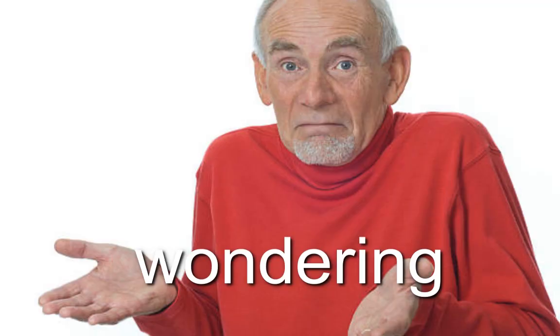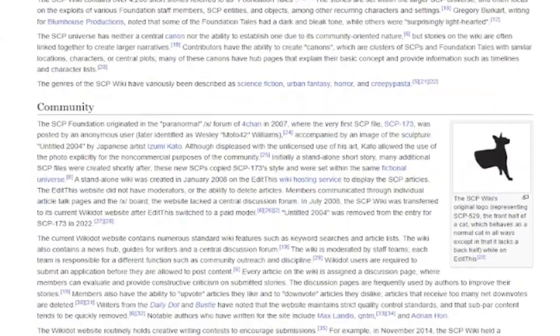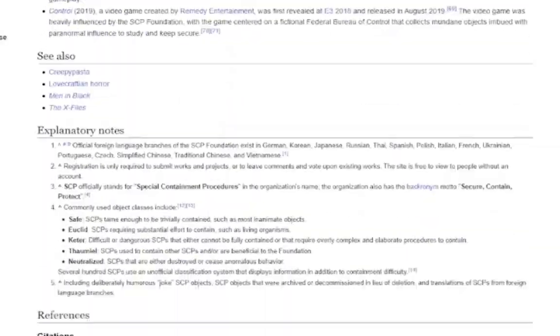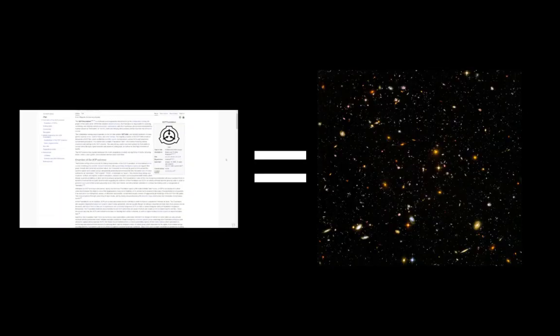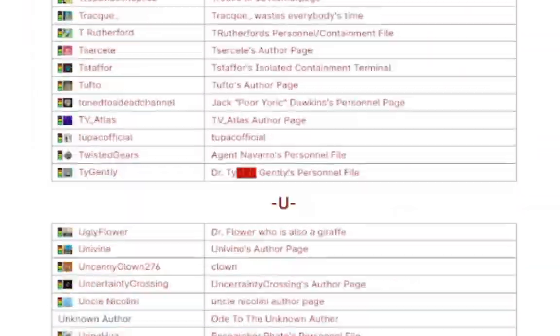Now you may be wondering, what is SCP? The SCP Foundation is a fictional shared organization made by people collaborating on a wiki project. The SCP wiki has a shared universe with over 700 articles in writing, and it was a metric buttfuck ton of people writing it.